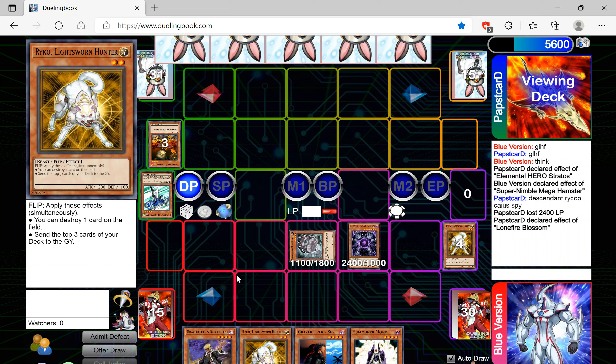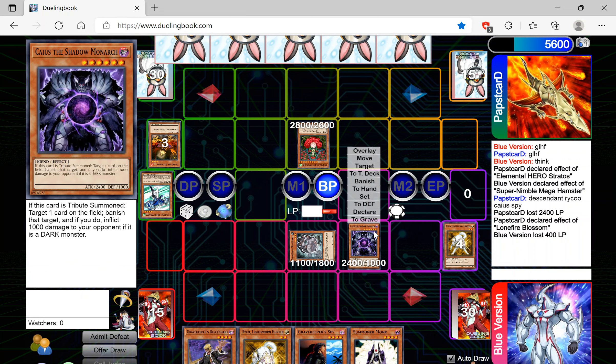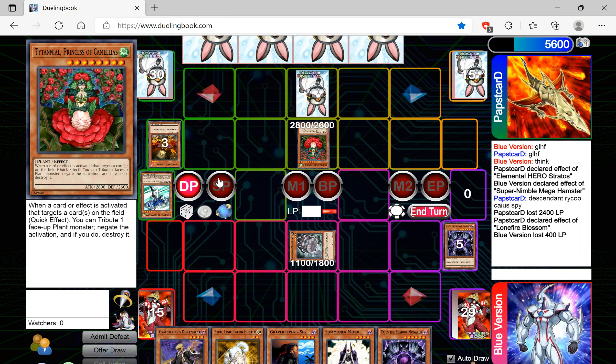I can't say I've ever seen a deck like this, but hey — Edison is here for innovation. Edison is here for innovation. Imagine a swing over Kaius — I'll take 400. That targets a card, so any card — doesn't have to be a plant, it can be literally any card that gets targeted. So even if I Book of Moon my own monster... interesting.